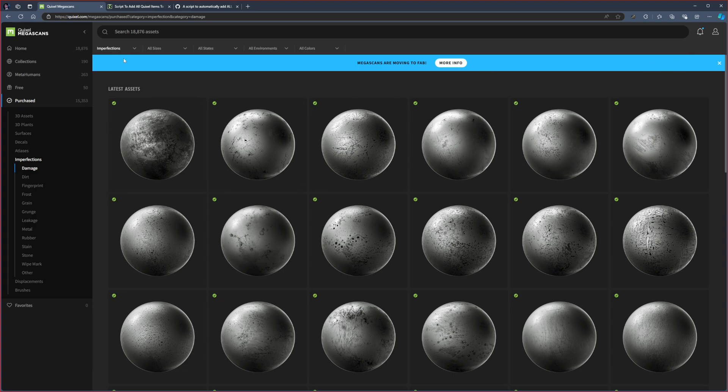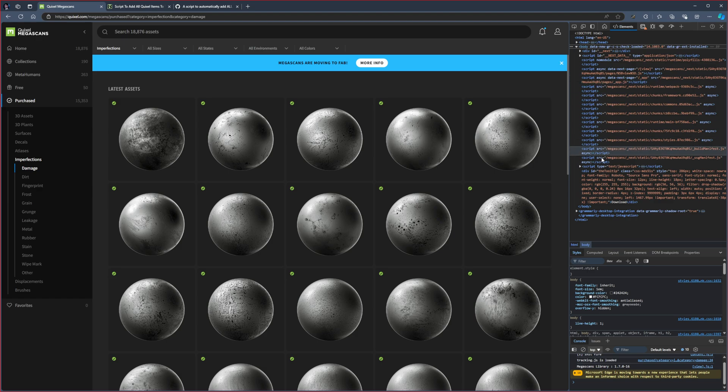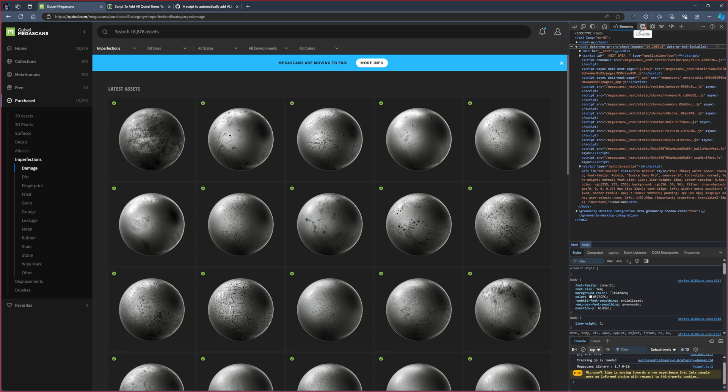Make sure you log in to the Quixel Megascans website. I am now currently logged in, and as you can see I own 15,000 assets of the 18,000. What you do here is go to developer options — press F12 on the keyboard. Depending on what browser you're in, in Edge it will give you a warning, but you can just say open DevTools, which is fine. Once DevTools is open, go over to the console — this is where you want to start putting in the script.